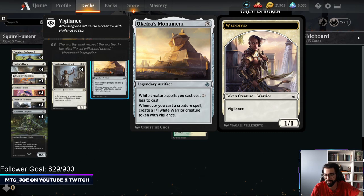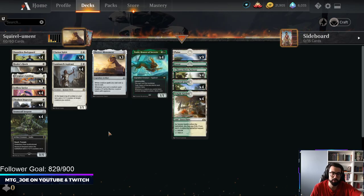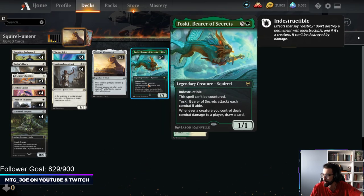Oketra's Monument is a 3-mana artifact that makes your white creatures cost 1 less to cast. Whenever you cast a creature, you get to create a 1/1 warrior with Vigilance. What we're trying to do here is make a bunch of cheap creatures, play Toski, draw a bunch of cards, and just spam that interaction.